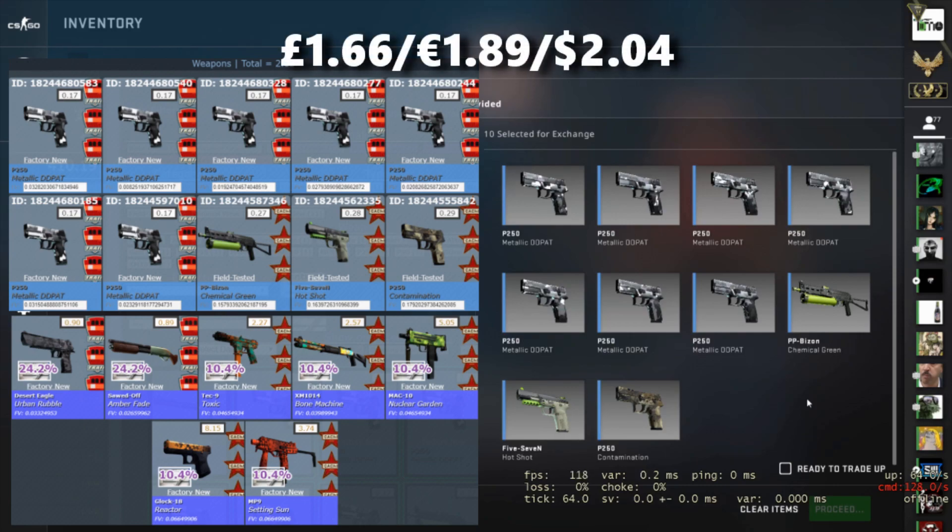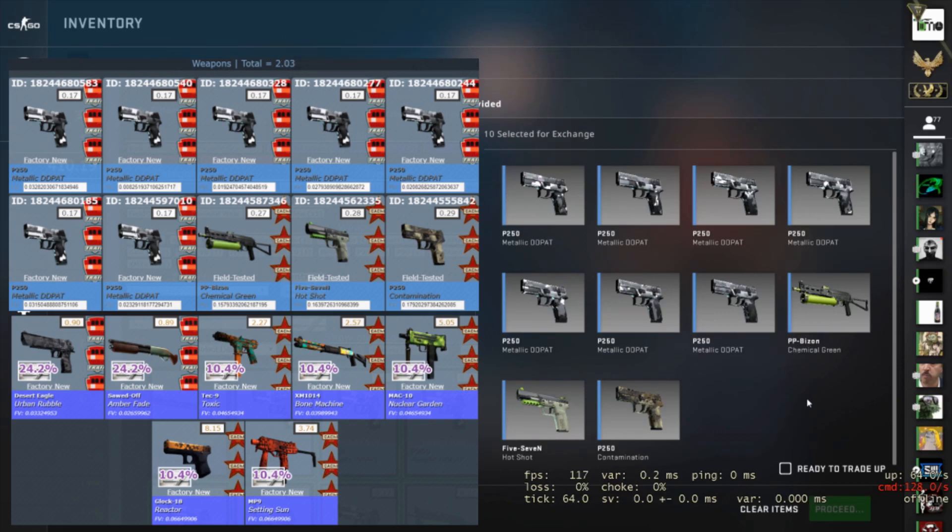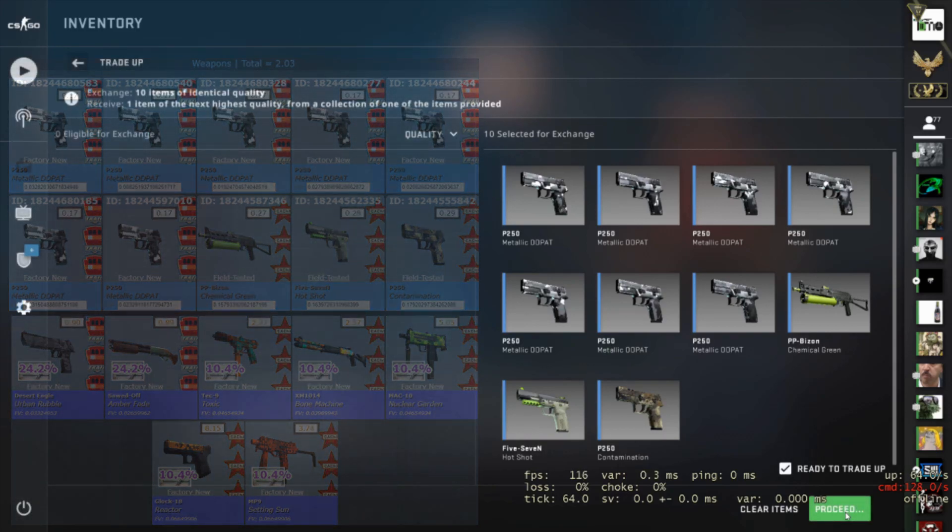This one cost me £1.66, that's €1.89 or $2.04. In terms of the outcomes, we lose around a pound if we get a Train skin, but every Cache outcome is a profit, though there's quite a big range. The Tec-9 is a tiny profit, the shotgun is a little better, but what we'd really like to get is one of the other three — the MP9 makes over a pound, the MAC-10 is nicely over double your money, and the Glock is more than four times the money, so that's the real win here. Can we get lucky and hit the Glock with this first one?